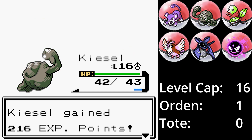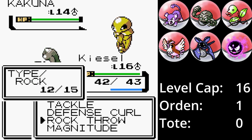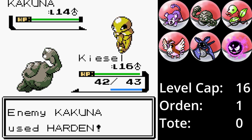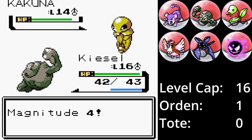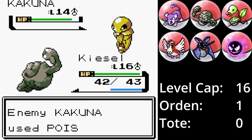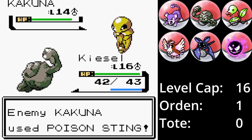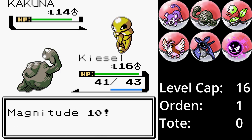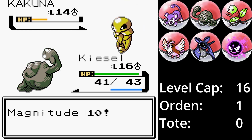Danach ist Kokuna an der Reihe, was durch sein aerodynamisches Design bestimmt auch schneller ist als Kiesel. Kokuna setzt ebenfalls zuerst einen Härtener ein. Kiesel setzt Intensität ein, da es akkurater ist als Steinwurf, legt aber nur Stärke 4 hin. Raketenkokuna setzt Giftstachel ein, was ebenfalls nur einen Schadenspunkt abzieht und nicht vergiftet. Kiesel hat sich meine Worte zu Herzen genommen und besiegt Kokuna mit einer Intensität Stärke 10.